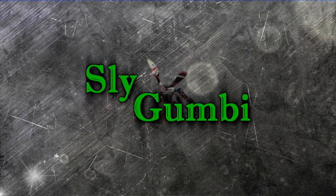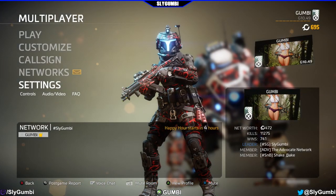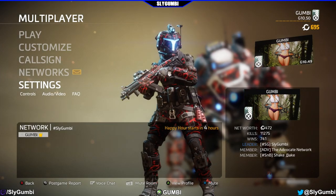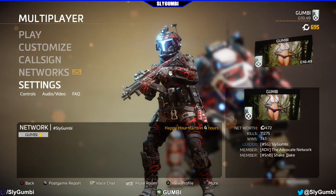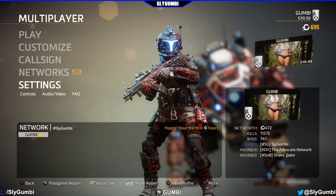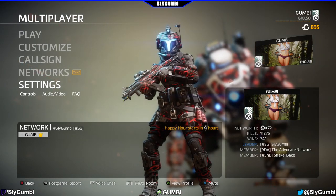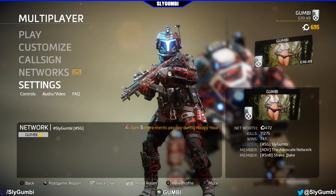Hey there, I'm Sly Gumby and welcome to another advocate gift video. I was saving 50 of these for after the DLC was released, hoping they'd add new obtainable items. Sadly that didn't happen. What did happen is I was short-gifted 140 advocate gifts and was awarded all 140. I then ground out another 10, putting me at a total of 200, so we're going to open all of them. There are only two banners and 40 patches I'm missing, so I'm expecting mainly camos and credits with the occasional coliseum ticket.